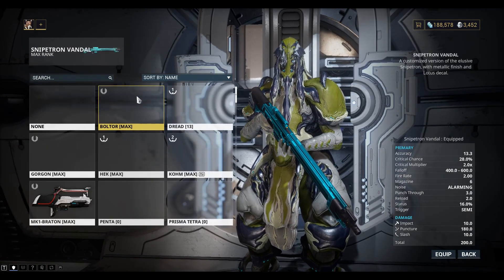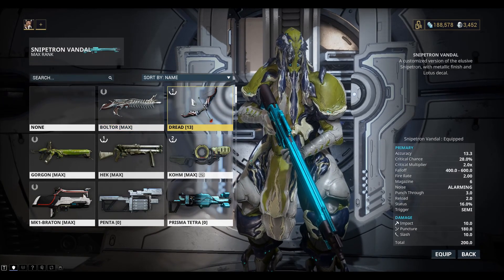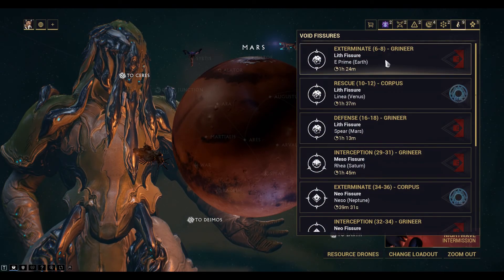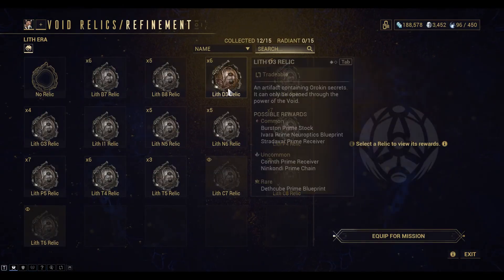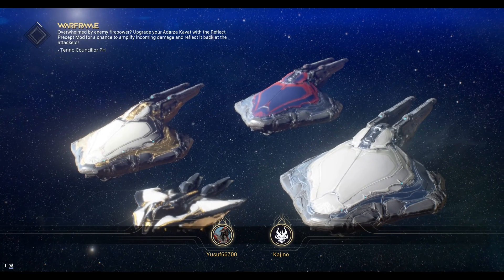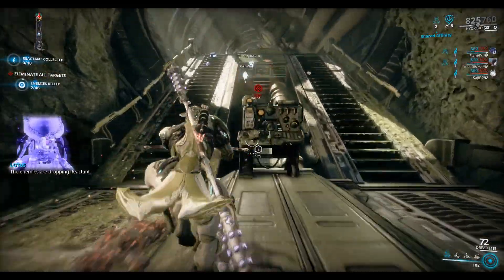Maybe the Volcar — actually I might go the Dread, the Bow. It's level 13 at the moment so it needs a bit of leveling. Let's do this Exterminate. We got a big group, that's nice. The enemies are dropping Reactant — the Reactant is working on your Relic.